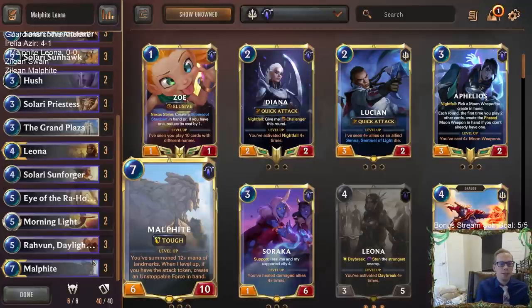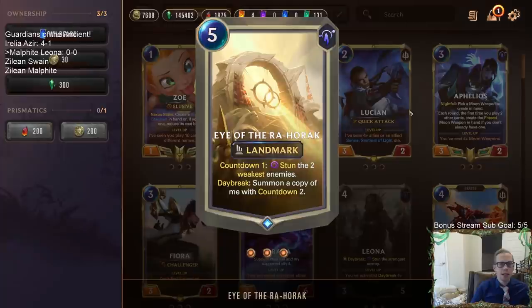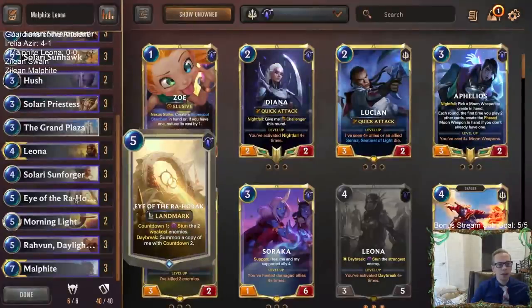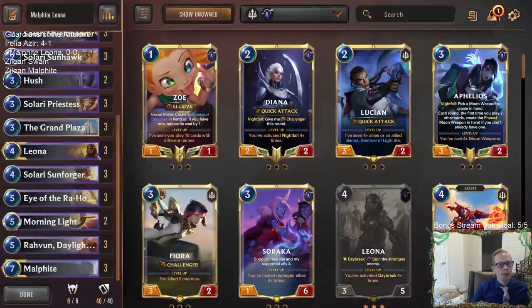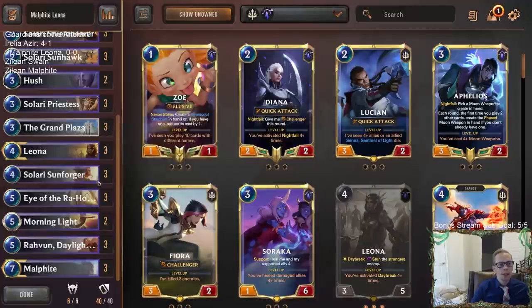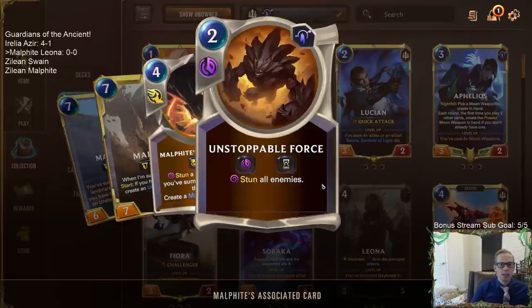Our new champion Malphite is our big top end instead of Aurelion Sol. It only costs seven. We need to summon 12-plus mana worth of landmarks to level him up, and Eye of the Rehoric with Daybreak summons an additional copy — that's 10 mana worth of landmarks immediately. So one Eye of the Rehoric gets Malphite to 10 out of 12. Then play Grand Plaza for the last two, which also gives Challenger to our units. Leveled Malphite creates Unstoppable Force each round start — stun all enemies for two mana.